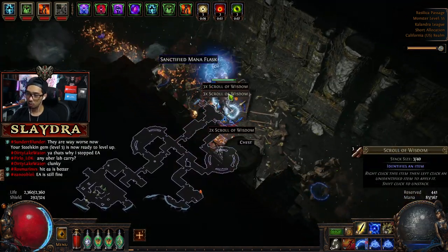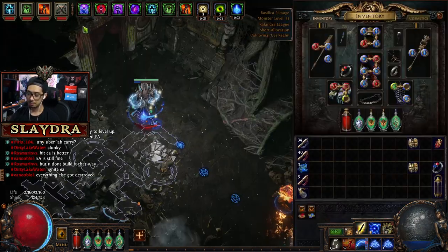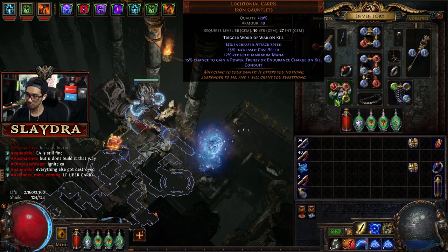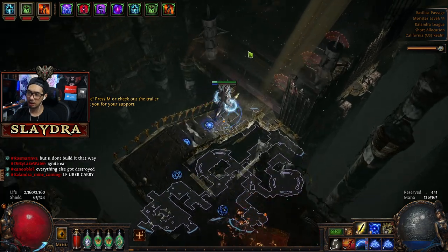We got something — an orb of alteration, and another orb of alchemy, cool. You can just get any belt really. I'm still kind of curious to know why — if anyone knows why, please let me know — why can that thing only have three sockets?